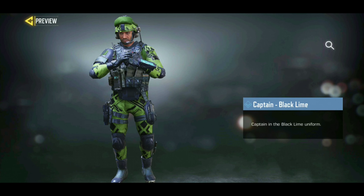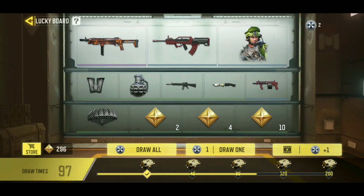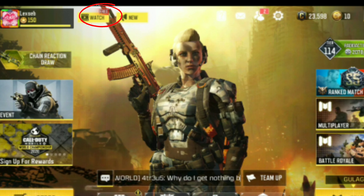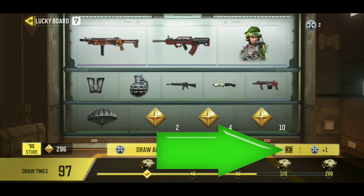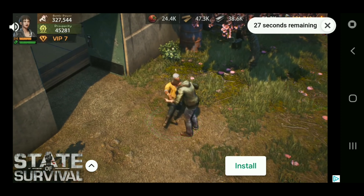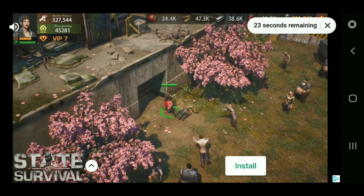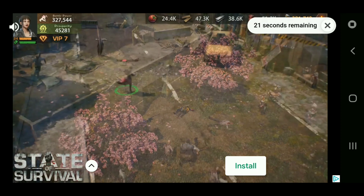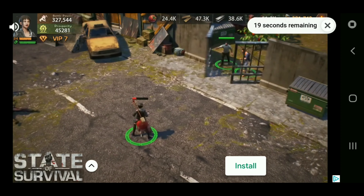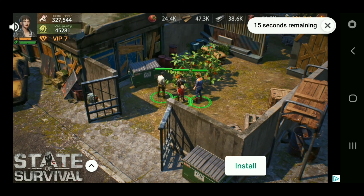To get Captain Blackline, go to where it says 'Watch' and hit the button to watch a video. You have to watch an ad — it's like 29 seconds — and when it's done it'll give you a free draw. That free draw can land on a weapon or on the character.